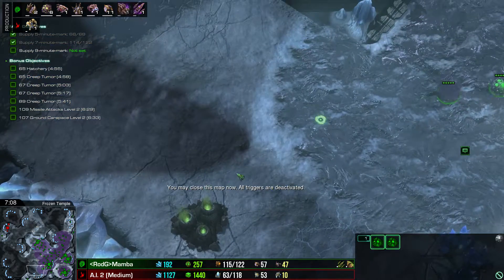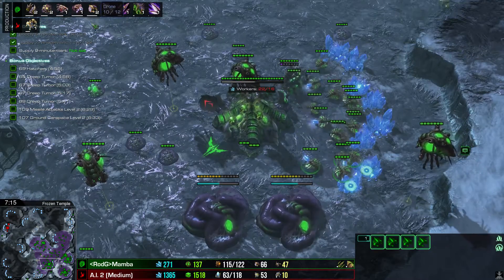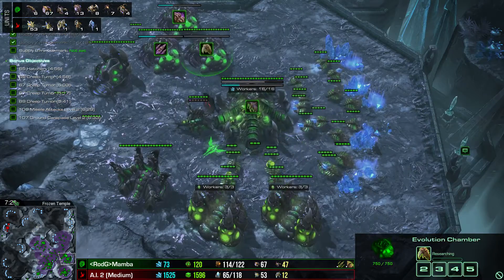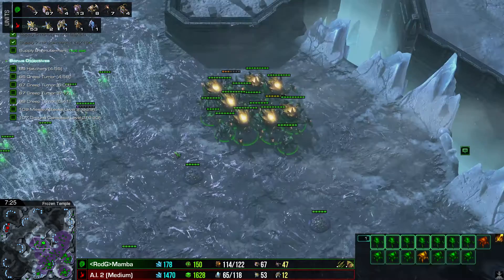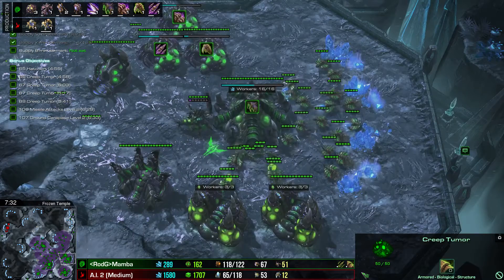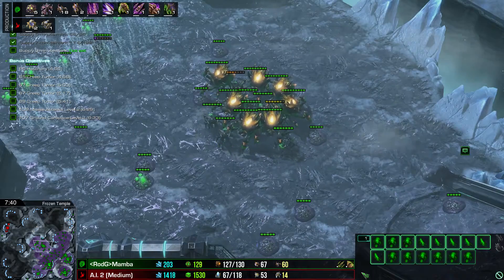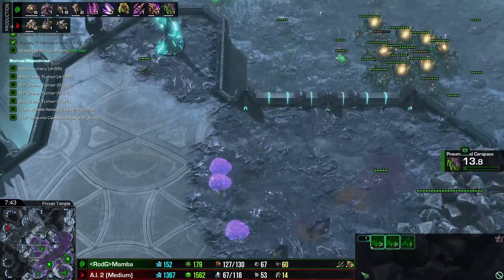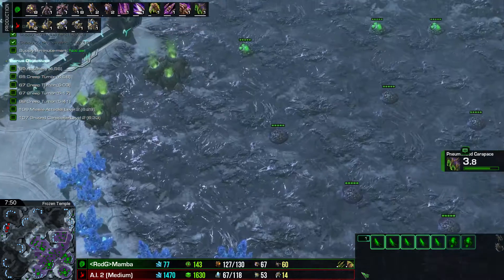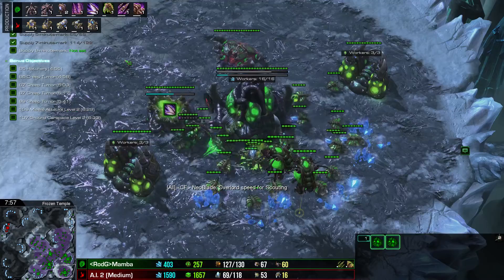If you execute the build order well and micro your units well — or even if you don't lose your units in a silly way and don't really micro them — you will do a lot of damage with this push. Even if you only build three or four ravagers with no micro at all, this push will straight-up kill your opponent from Bronze to Gold. Even in Platinum it will kill most of the time. With good micro and improved micro skills, it will even put heavy damage on Diamond league as well.